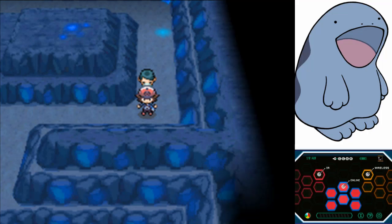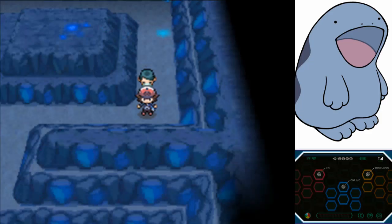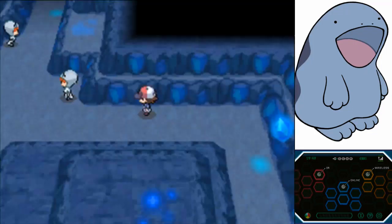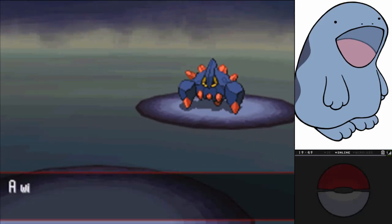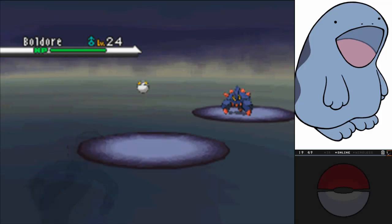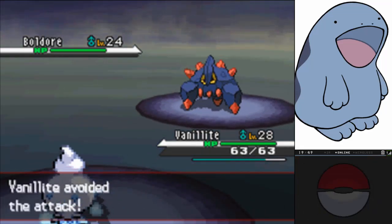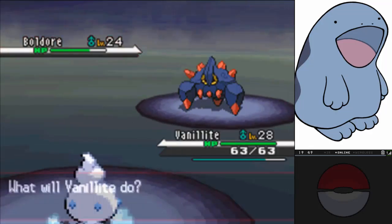Hello everybody and welcome back to Let's Play Pokemon Black. In the last episode we got into this cave and went through all of Route Six without battling a single person — well, we battled one, but that doesn't matter. This time we're gonna run into a random Pokemon right off the bat and hopefully we can redeem Vanillite just a tad. Just some redemption, it's all I want and need.